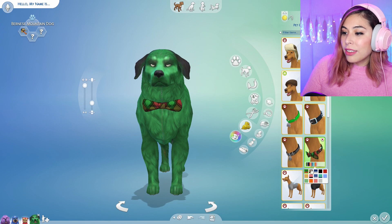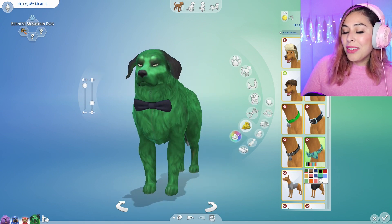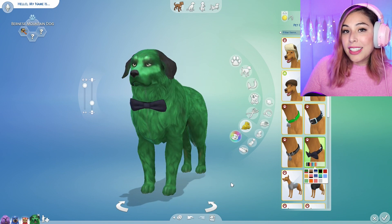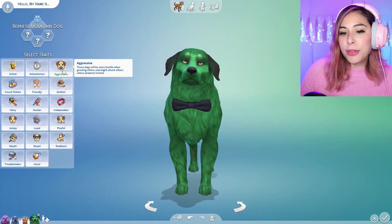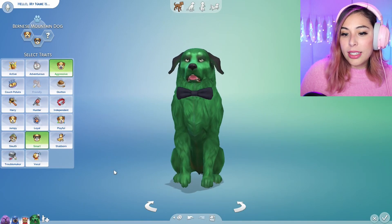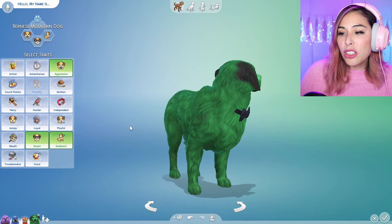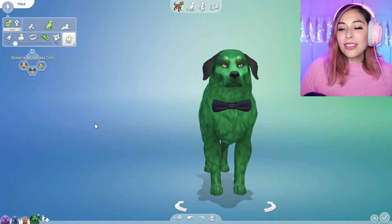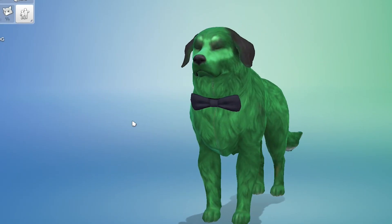Or a bow tie — I feel like he would wear a bow tie, you know, he's classy. Personality wise I think he would be aggressive, he would also be smart, and maybe stubborn. Little stubborn pup. So there is the Hulk as a pup — he's so cute!